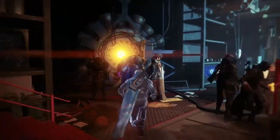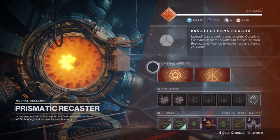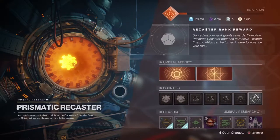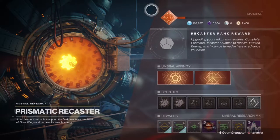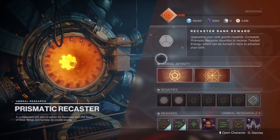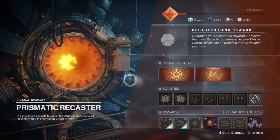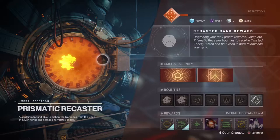The Prismatic Recaster is one of the central pieces of equipment in the Season of the Arrivals. You're going to be going to it and seeing it a lot. This is very similar to the bunker structure we had in the previous season, where you have to donate items to it and then level it up. Leveling up will also give you access to Gifts of the Light and Dark. Each gift requires one rank of the recaster, so maximizing that recaster rank up to 21 is the best way to get all of those gifts and thusly get the most out of the season.